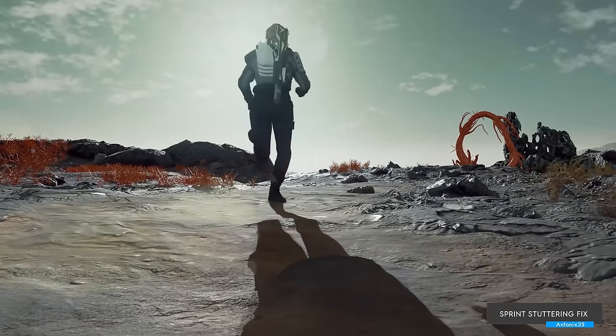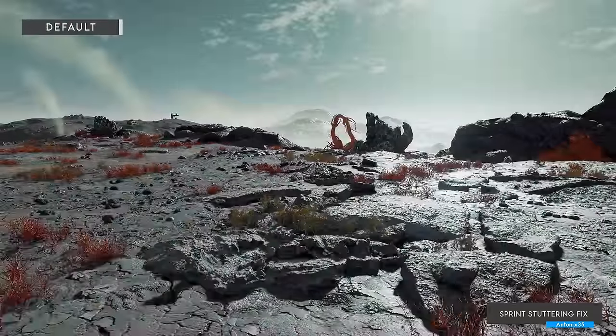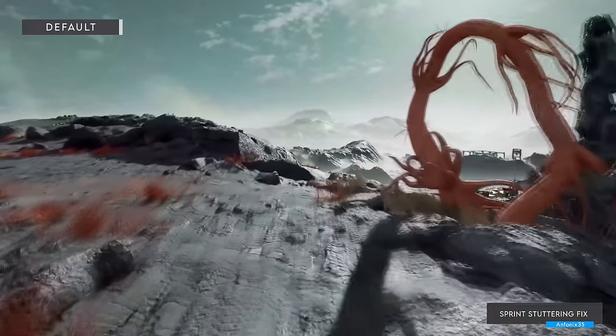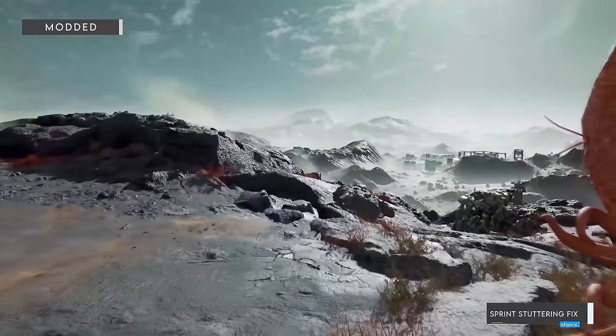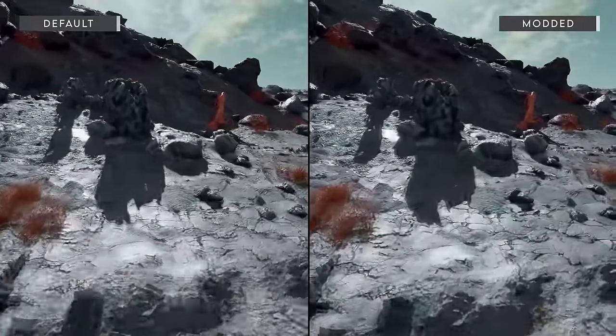Sprint Stuttering Fix. Did you know that when the player reaches a certain speed, mostly by sprinting, the game engine begins to ignore the camera motion smoothing code? This mod was created to fix this, and the difference is massive — twitching and stuttering has been completely smoothed out, making this amazing little plugin a must-have.